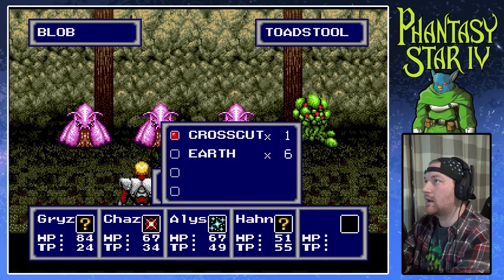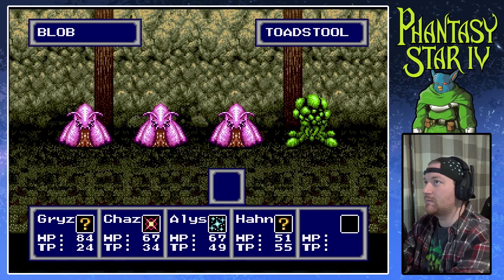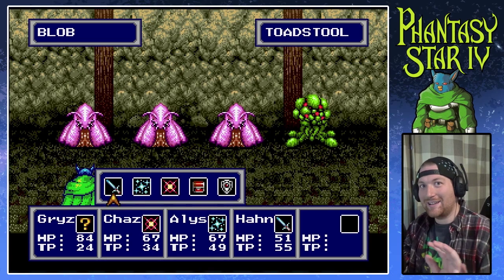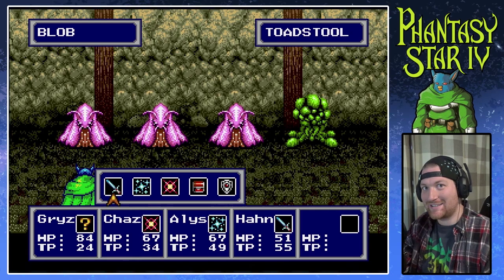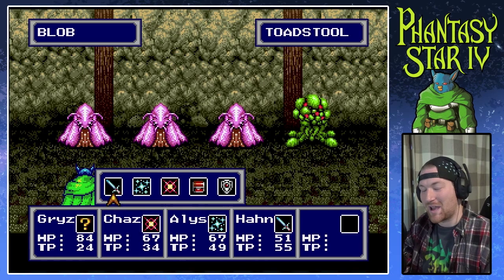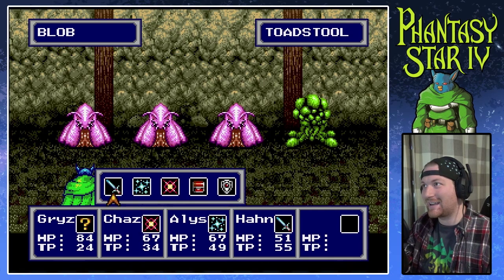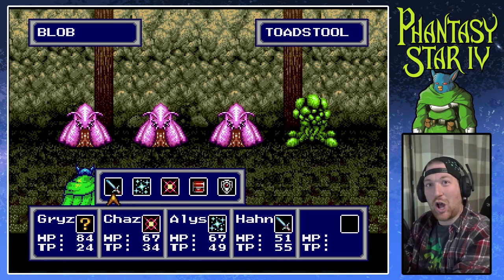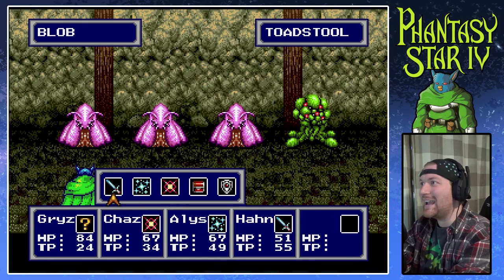I want to do Crosscut. I looked up a lot of the strategies because I wanted to know certain things I hadn't really looked into. A lot of people are saying, 'Give Han double shield.' I don't want to — I want all hands on deck. Yes, he's the white mage right now, but hot damn.